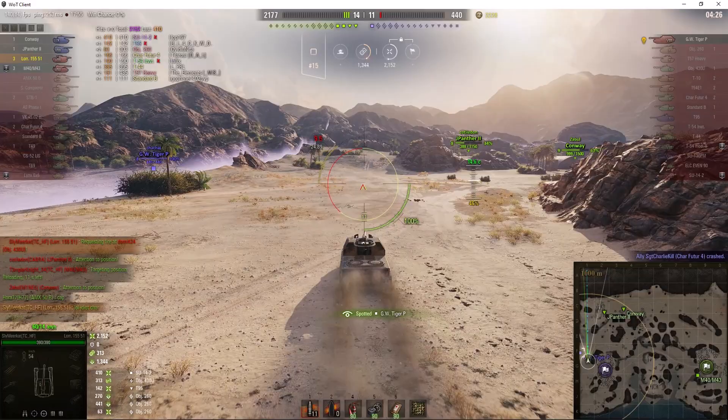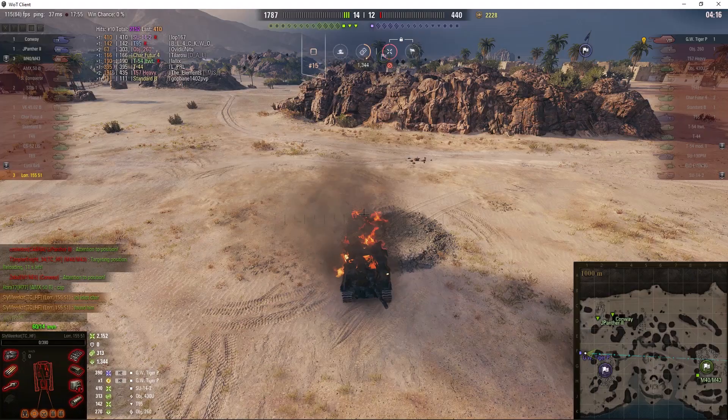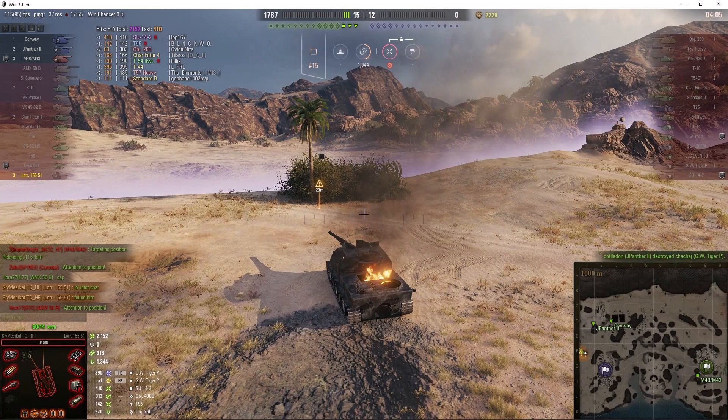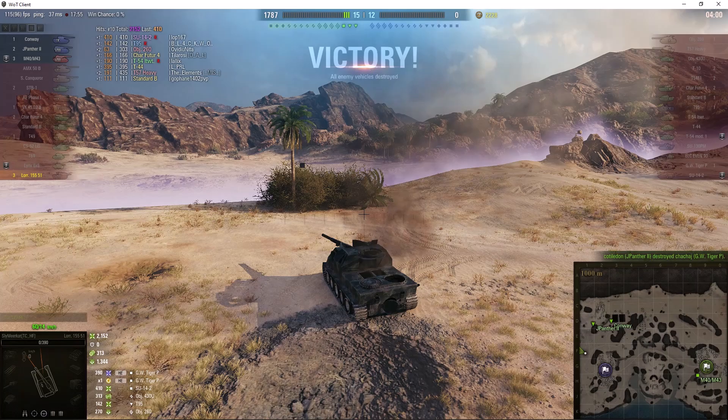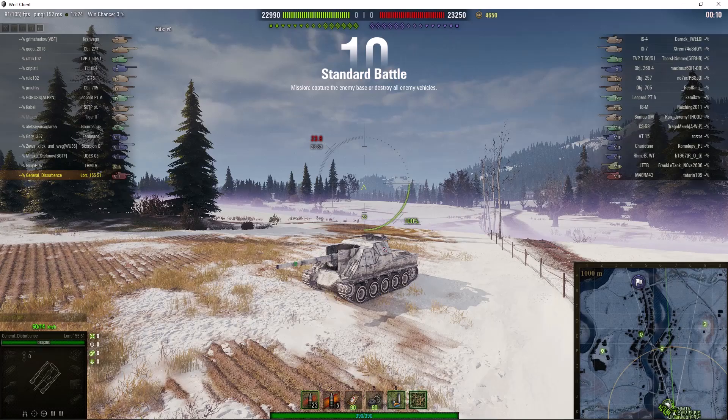He's got to find that last enemy arty — he might be up in the northwest corner. Oh, he found him, and he's not loaded! The GW Panther Tiger takes a round right into the side. And that's the end of Sly's game, unfortunately — taken out by the enemy arty who is still in the bush. But that wins the game. Rather sad ending for Sly in that he gets taken out, but at least it's a victory for the team.